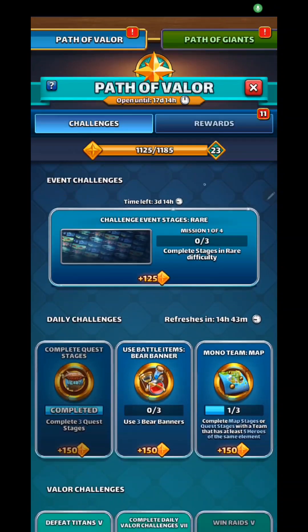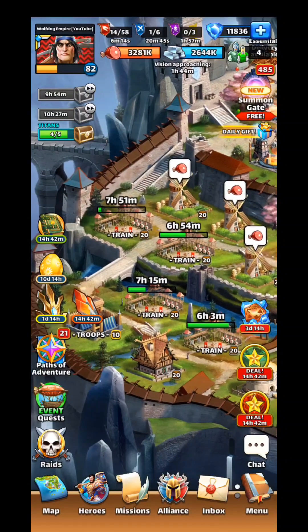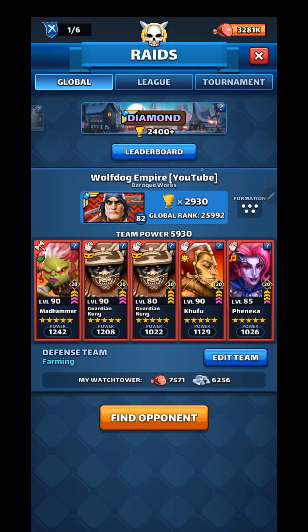Welcome back to Wolf Dog Empire. Here we got Path of Valor — it says use three bear banners and complete map stages or quest stages with a team that has at least five heroes of the same element. So we're trying to go mono: if you don't get that color, you don't win.